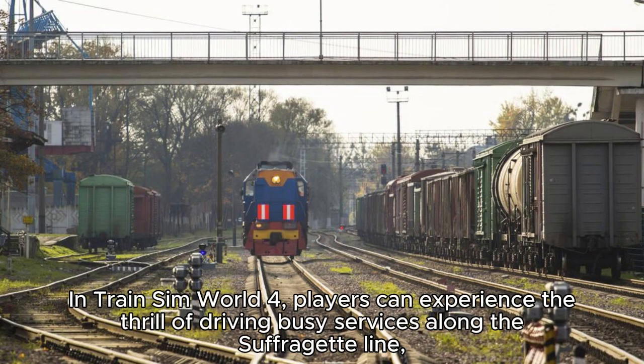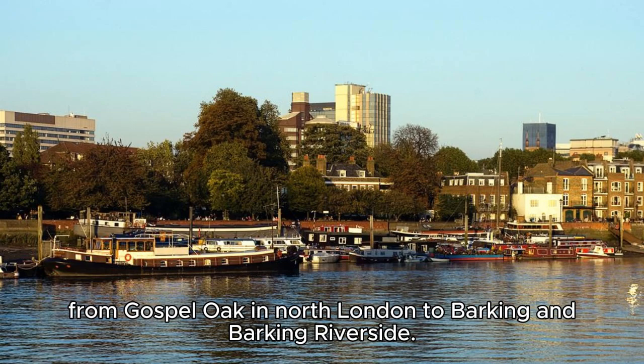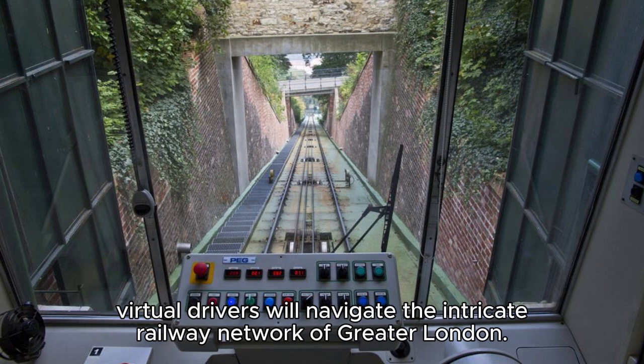In Train Sim World 4, players can experience the thrill of driving busy services along the Suffragette Line, from Gospel Oak in North London to Barking and Barking Riverside, passing through iconic locations such as Haringey, Tottenham, Walthamstow and Leytonstone. Virtual drivers will navigate the intricate railway network of Greater London.